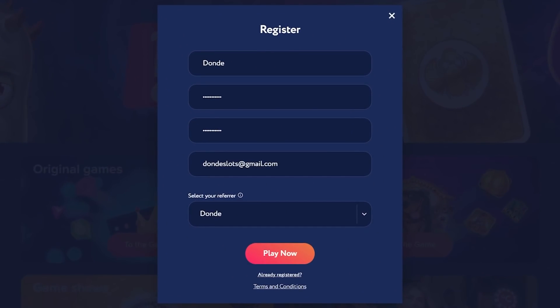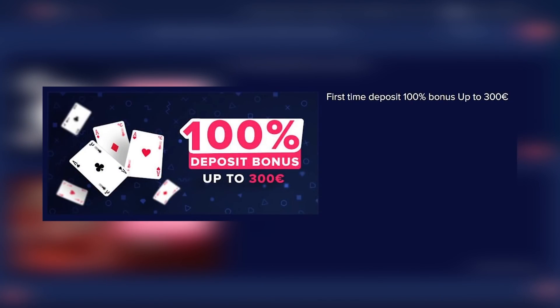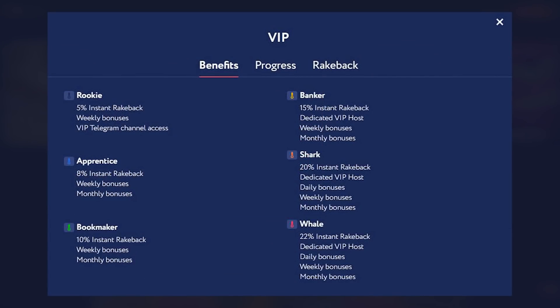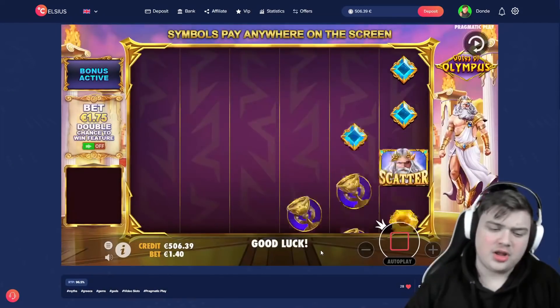If you guys want to sign up on Celsius Casino, make sure to register like you would on every other website — select refer, use code 'donna'. This will allow you to claim the 100% deposit bonus up to 300 euros, and even on the second deposit you'll get a 200% bonus up to 200 euros. Make sure guys to read the rules before you do the deposit bonuses. Also, Celsius Casino has one of the best VIP systems where you can get up to 22% rakeback with daily, weekly, and monthly bonuses. That's why I'm here on this website — I want you guys to have the best rewards possible. Drop a like, subscribe, check out the Twitch where I stream pretty much every single day.